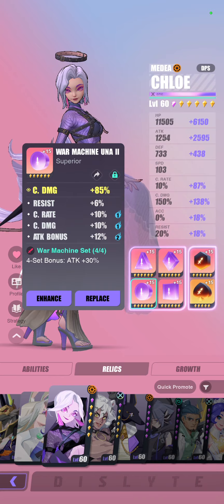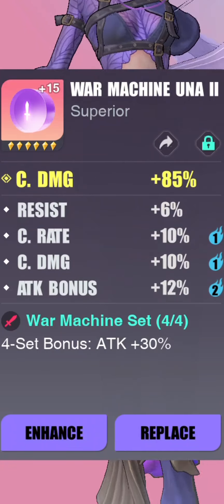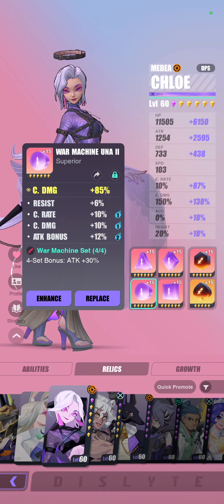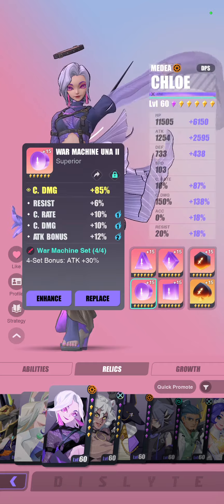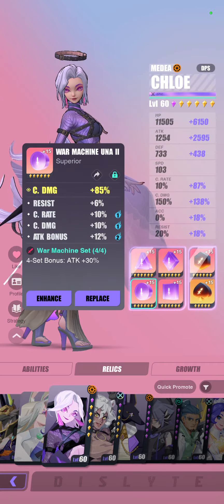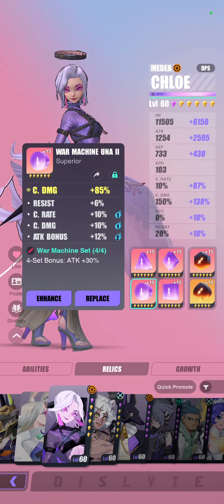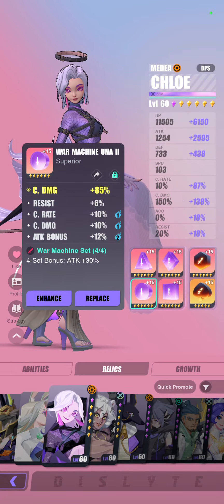The way I think about it — take a look at the substats of this relic. You have crit rate at 10% and crit damage at 10% at the same time, both equally upgraded. What this tells you is that both crit rate and crit damage grow at the same pace — they start at a base of 5% each, and every single upgrade they increase by another 5%. So you can think of crit damage main stat at 85% in terms of how many upgrades worth of stat that represents.